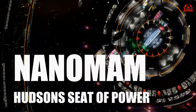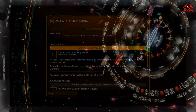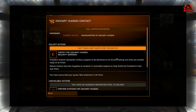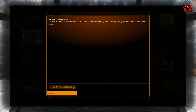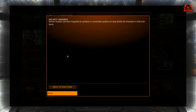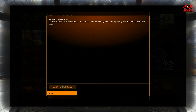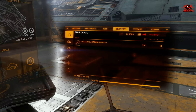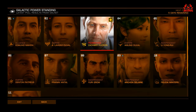I've got my Type 9 over to Nanomam, which is Hudson's seat of power. I find it easier going to these seats of power because you're guaranteed to get the materials you want. At the station, go to the Zachary Hudson contact page via Contacts. Here comes the first part of the grind: you have to collect 10 materials at a time. To expedite the process rather than waiting half an hour, it costs 100,000 credits. Now I've filled my cargo hold to the brim of Zachary Hudson's garrison supplies.